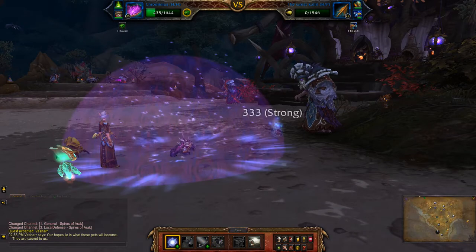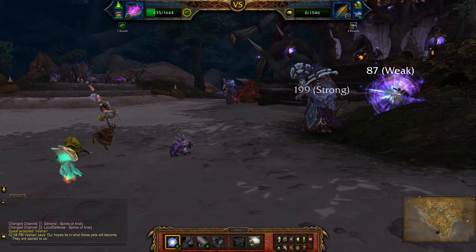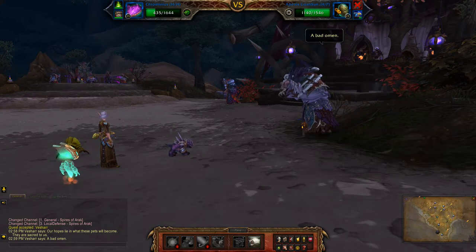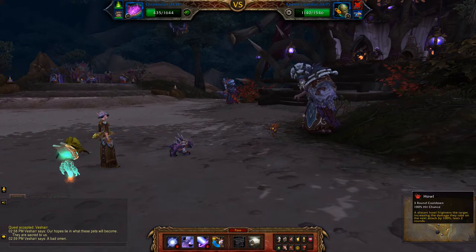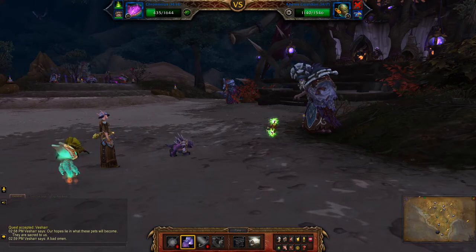You don't want to use Hal again until the second pet comes in, and I'll tell you why — because you'll only get two more moves out of Criminius before he dies. So this is why you want to use it now.